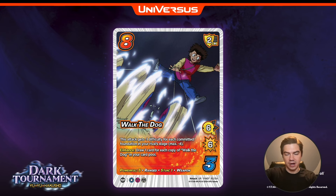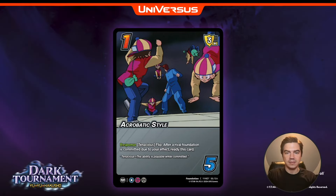On to the foundations. One diff, Acrobatic Style — three low block. Response: Tenacious flip — after a rival foundation is committed due to your effect, ready this card. Since we're playing this stun-heavy game plan, if we get stun one, we can just flip and ready Acrobatic Style. This is great for Rinku because he wants to play these long chains in his combat phase so that his speed just gets faster and faster.